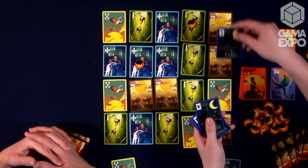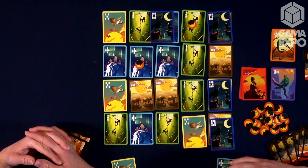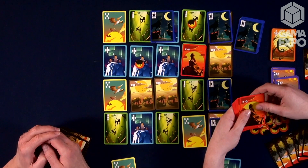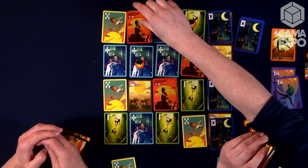So the wolf is the most straightforward — the wolves are going to score on the border. So that would be 2, 4, 6, 8 points for the wolves. Lions score 11 points minus the number of lions in the grid, so that's a 10-point lion. More lions means fewer points — nine-point lions, eight-point lions, etc.